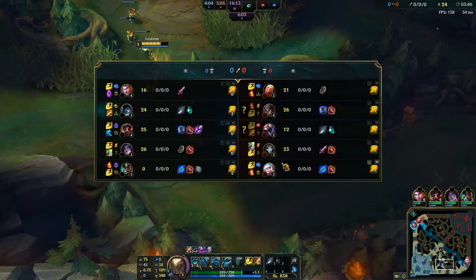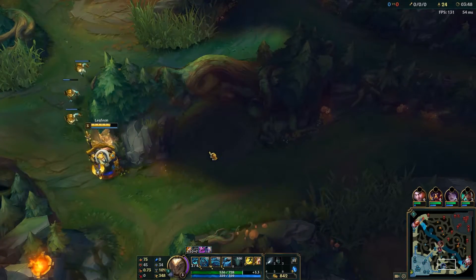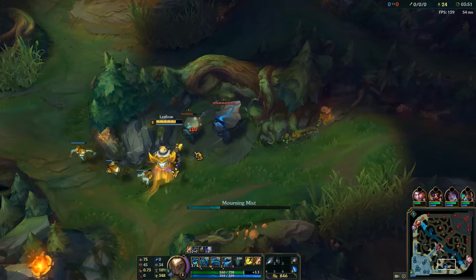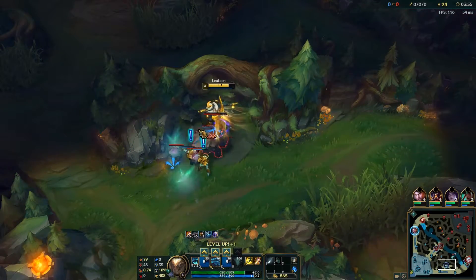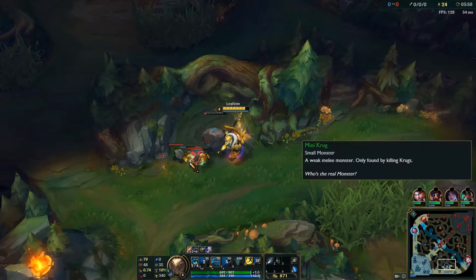Yorick's Trinity Force and Sterak's Gage combo is so powerful on him. Even when that gets removed, I'm anticipating going Warrior into Trinity into the spear item. I've done the math on PBE and you can end up blocking around 99 damage per hit in a teamfight — I'm really looking forward to giving it a shot.